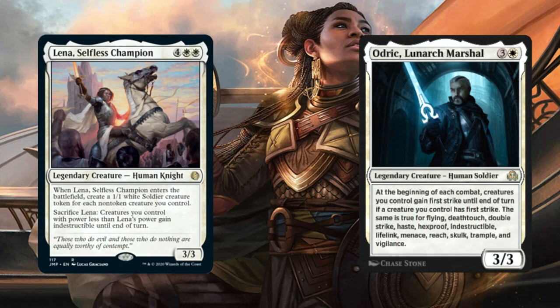Now let's go over some of the spicier cards in the deck. Lena, Selfless Champion and Odric, Lunarch Marshal. For Lena, when she enters the battlefield, create a number of 1/1 Soldiers equal to the number of non-token creatures you control. You can also sacrifice her to make all creatures you control indestructible. For Odric, at the beginning of each combat, creatures you control get First Strike, and if you have First Strike, they get additional chances of having Flying, Deathtouch, Double Strike, Haste, and Hexproof — a lot of extra value.